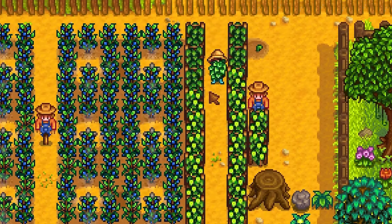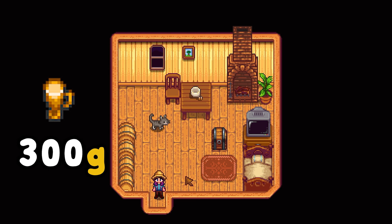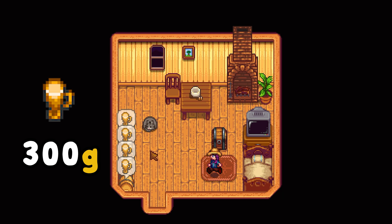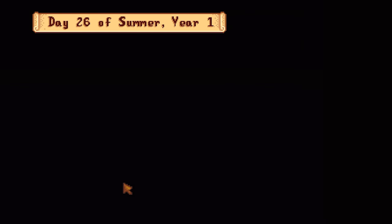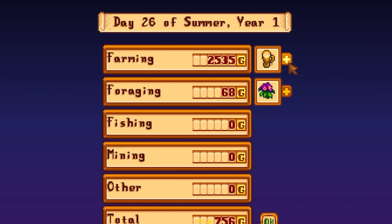Remember that hops I told you to plant? Save all of it into a chest and place down all the kegs that you've created. One hops of any star level will yield you a normal pale ale worth 300 gold. They take only one and a half days in the keg before they're ready to be sold. This has one of the highest returns on investment in the game, surpassed only by starfruit wine.